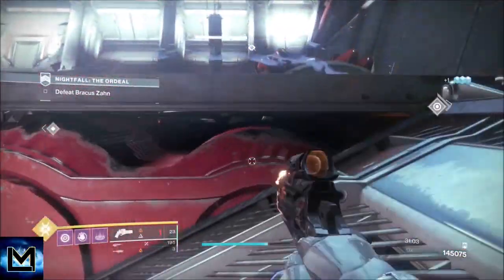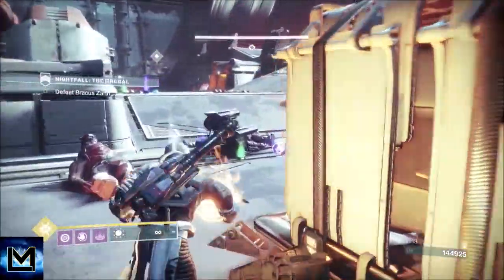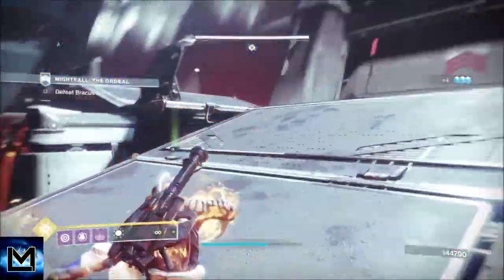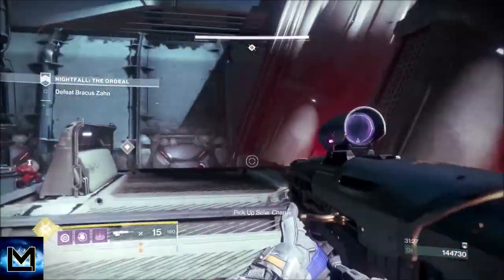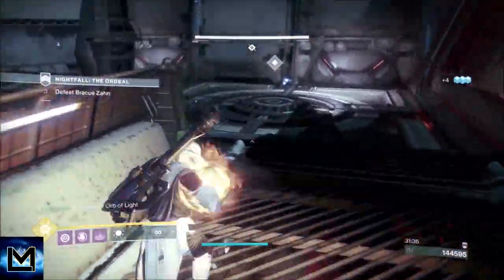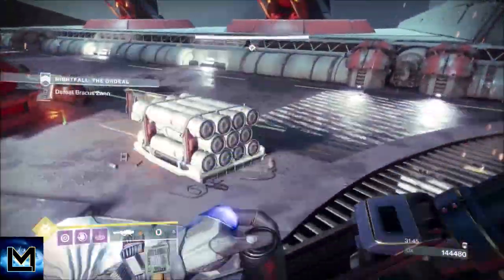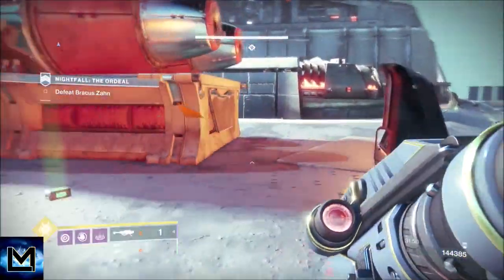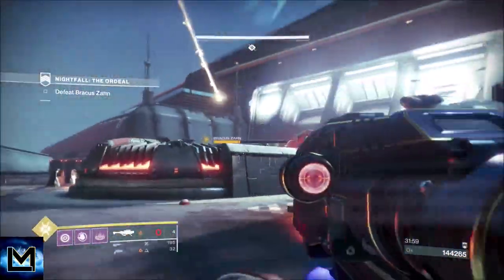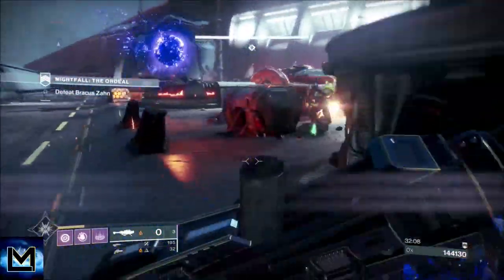We pick up the last orb, make our way back to the platform, and we'll get a couple of ads — including that solar shielded guy that Ariana's Vow handles. We take out these ads before we slam. The boss is now mobile and will come after you, so we're going to lure him down to our favorite corner. Up here with the boss, you also have snipers, and if you're jumping around to avoid the boss, the snipers can very easily one-shot you because you take more solar damage when airborne.